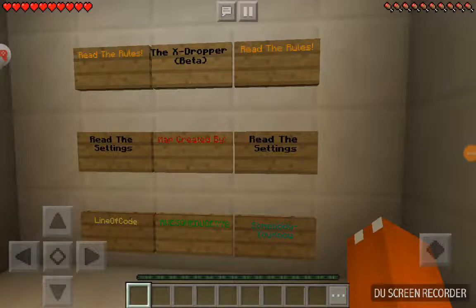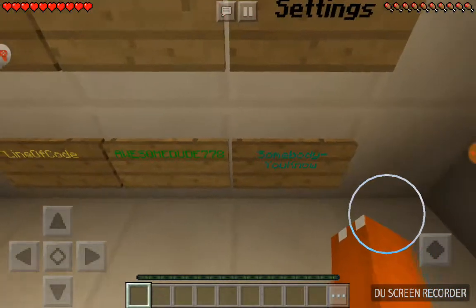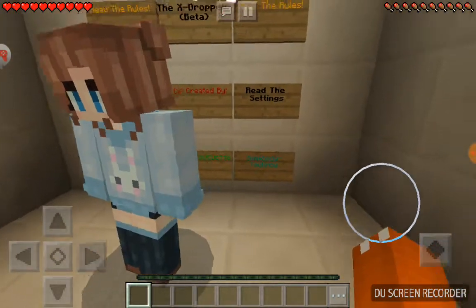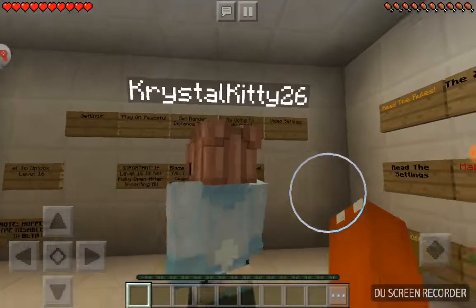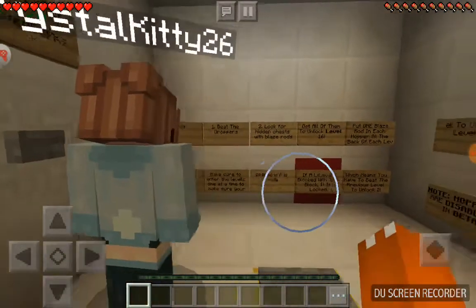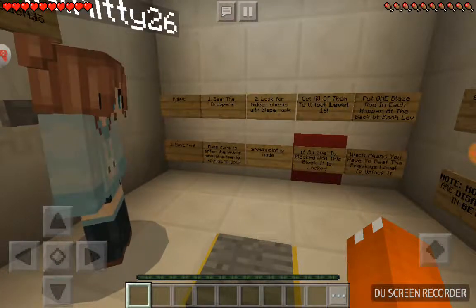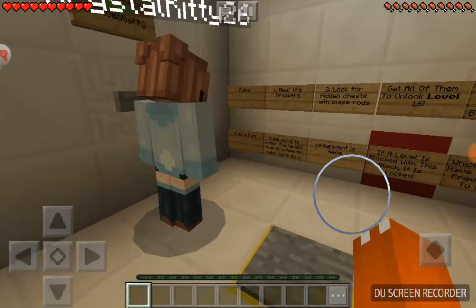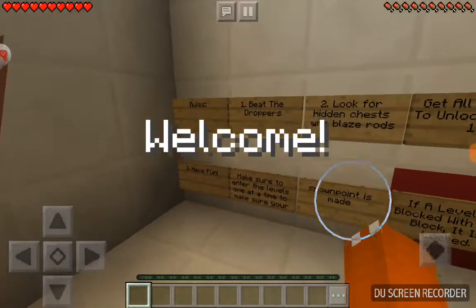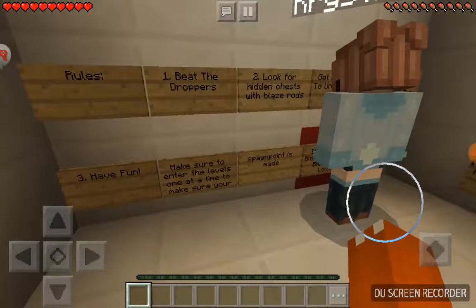Hey guys, this is our first video on the channel and we're going to be playing the X Dropper on Minecraft Pocket Edition. The map was created by Line of Code, awesome dude 778. We're going to read through the rules: rule one, beat the droppers; number two, look for hidden chests with blaze rods; number three, get all of them to unlock level 16.